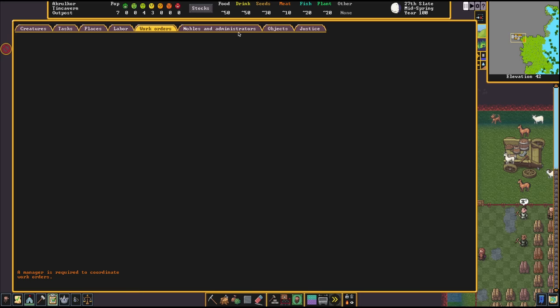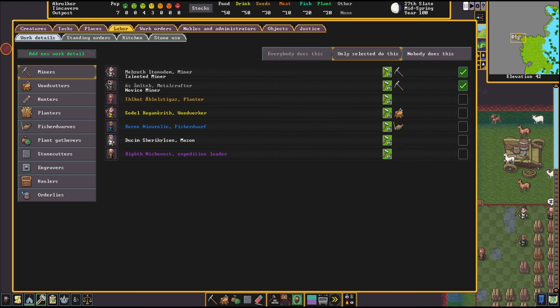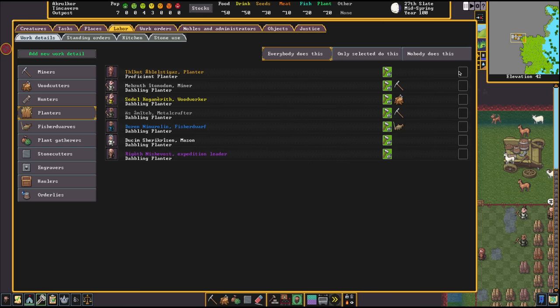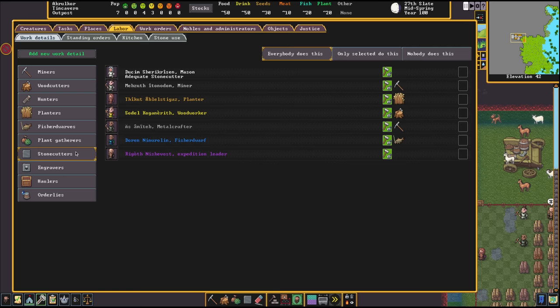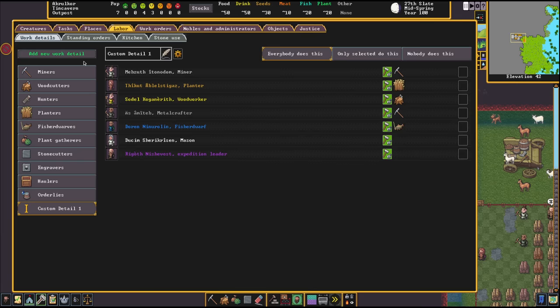The labor menu shows all the jobs our dwarves do and what they're good at. Mebzeth and Az are our two miners — they're the only ones selected to mine. If you put out your planting and nobody does it, come to labor and assign someone. I just want Thikut to do the planting now. Same with fisher dwarves — only the fisherman does it. Stonecutters, engravers, and haulers are on everybody. If you need a doctor, you can add that and select who you want. You can also change the name of the labor group.